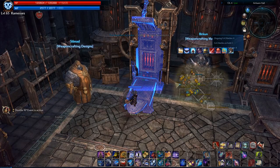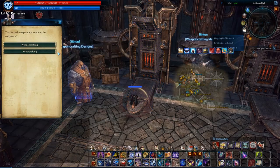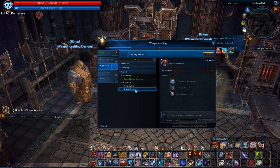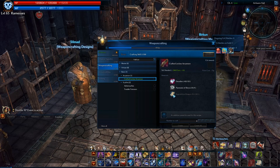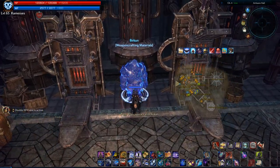Walk over to a crafting station and press the F key on your keyboard. Select the profession you want to start crafting. Find the design under the crafting profession listings. Notice how there is a material missing — this is where you purchase it.